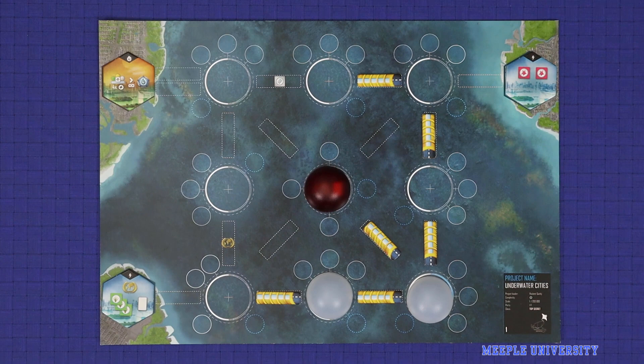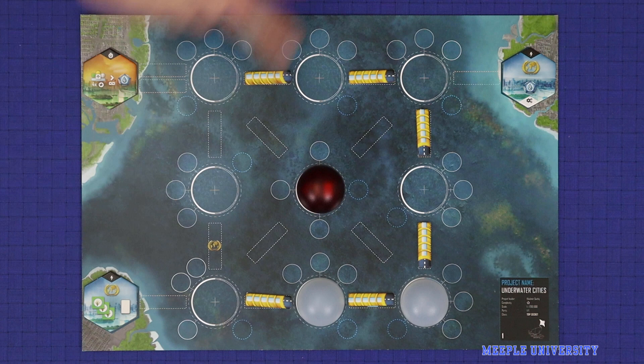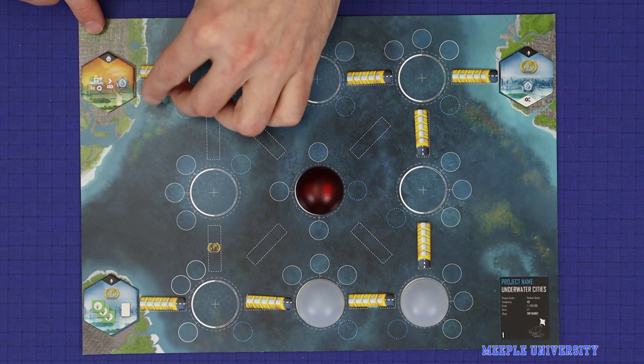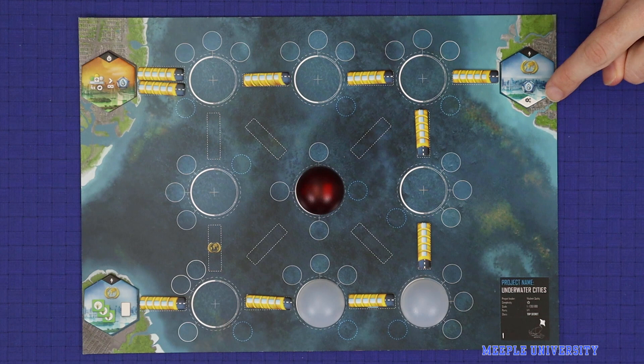If you cover one of these icons when you build a tunnel, you immediately gain that bonus. The other bonuses unlocked by tunnels are the metropolises — the three hexagonal tiles. Unlocking a blue metropolis requires filling in the single tunnel space adjacent to it, and unlocking the brown metropolis requires filling in both adjacent tunnels. A blue metropolis may give you an immediate once-off effect, or a small immediate effect and an ongoing production effect. All brown metropolises will give you an end-game scoring objective to work towards.